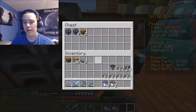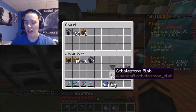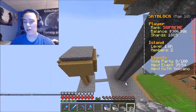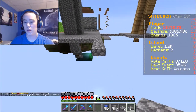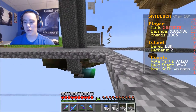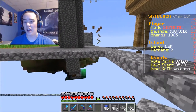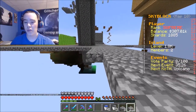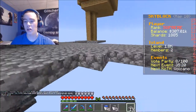Next up on the list is iron golems. This is gonna be a little different but I think I know how to set it up. Over here is where all my mob farms are gonna go — it just makes the most sense. From what I've seen, other people have iron golems spawn right above lava — the iron golems fall into the lava, die from the lava, and that's the whole thing. They just fall in lava and then they croak.